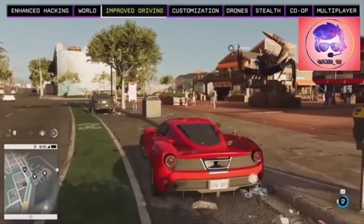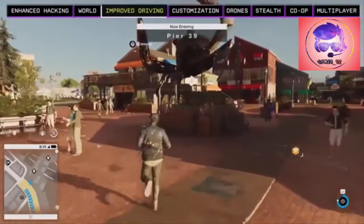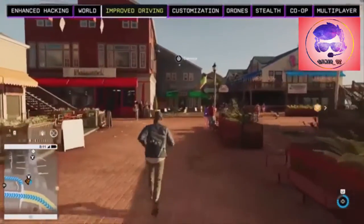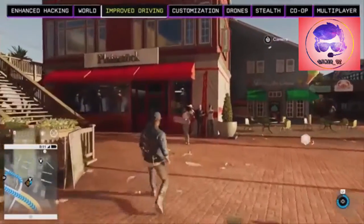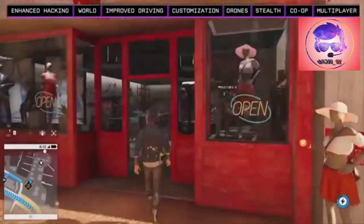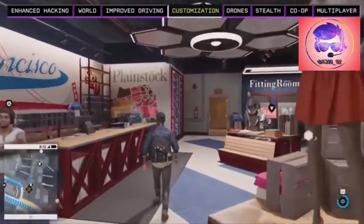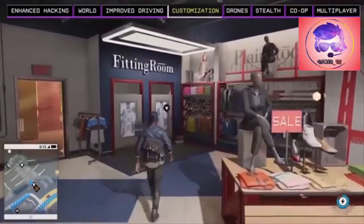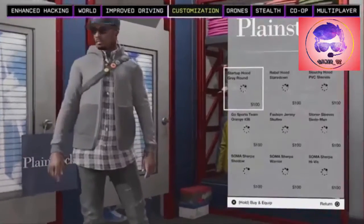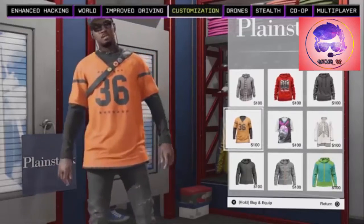Let's pull up at iconic Pier 39 and take a look around. Up ahead is a clothing store — let's give Marcus a new look. Each clothing store has the style of the people who live in that area, so as you travel around the world you can build a wardrobe as diverse as San Francisco itself. Each item of clothing in the shop is handcrafted to fit Marcus's overall look and you can mix and match any pieces.